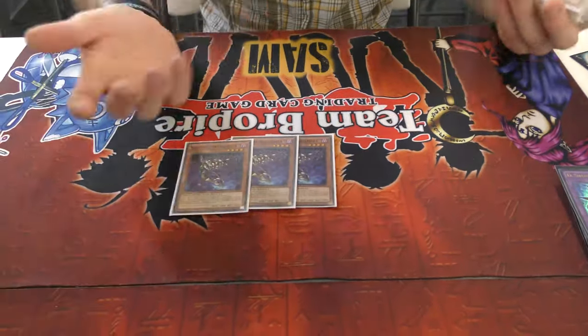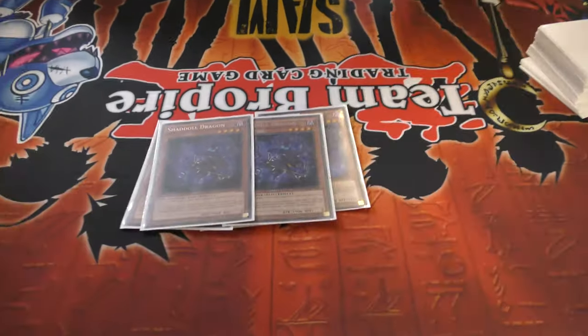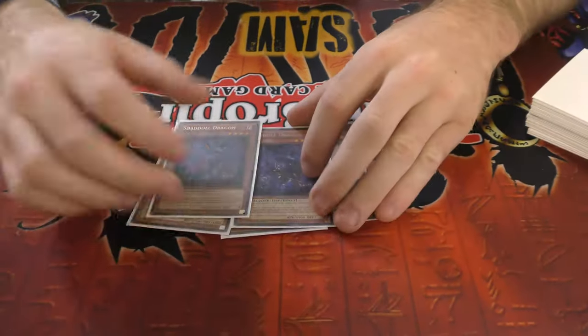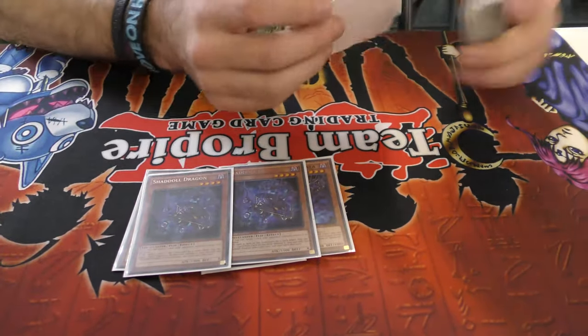First of all, we got Triple Skamata. Skamata is just obviously run at three — you can run them at three. Dragon used to be a one-of back in the day, but now with all the floodgates and everything running around, it's just really good at two. You can even go Shadoll Squamata at three if you want.